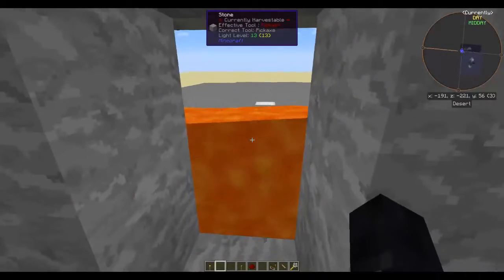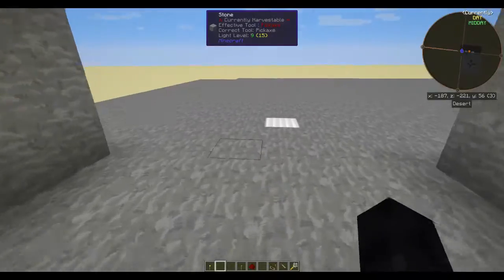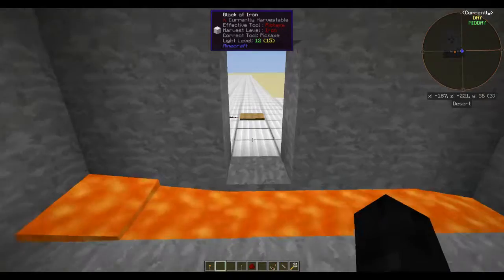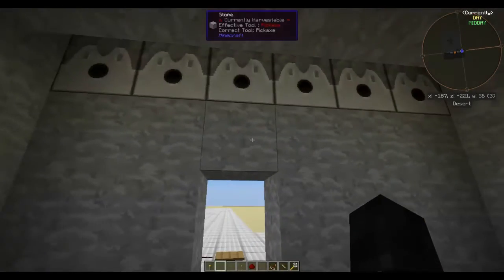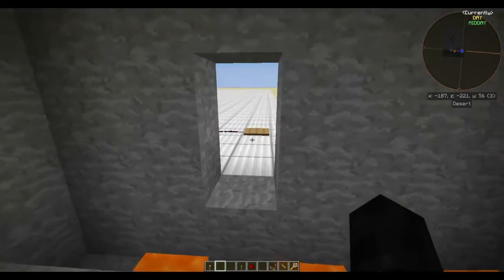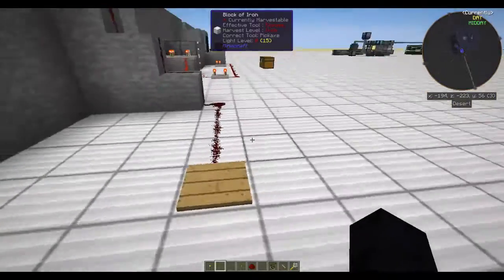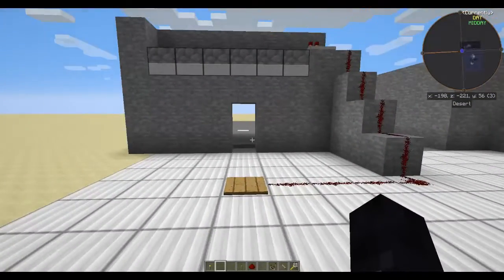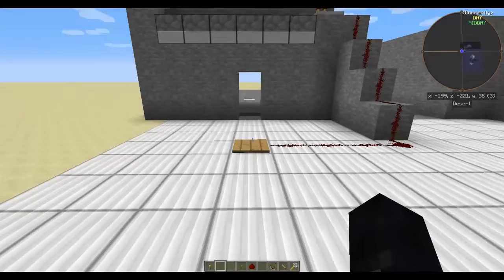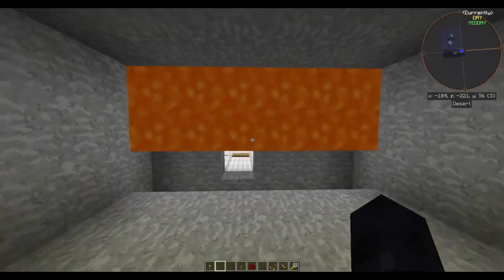Now the problem with this specific entryway is that it is quite slow to open and close. But it still works. It is the cheapest one, but as you can see it takes a long time to actually load through. Now what you want to do with this is, once you're in your base and you want to exit, you need to enable this lava wall again, so you'd want to run through or you risk getting burned.